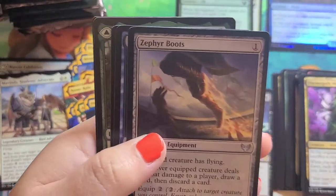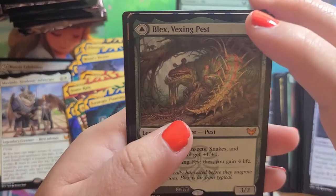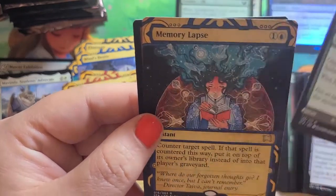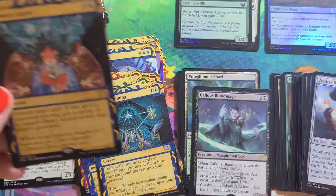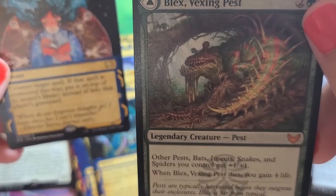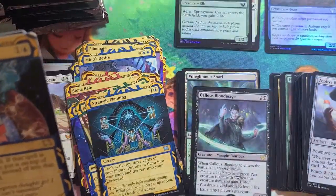Common Lesson. Uncommons. Another Mythic — Blex the Vexing Pest. He's cute, I like him. I don't know that he looks very Vexing though — I mean, he's eating grass. How Vexing can he be? And Memory Lapse.